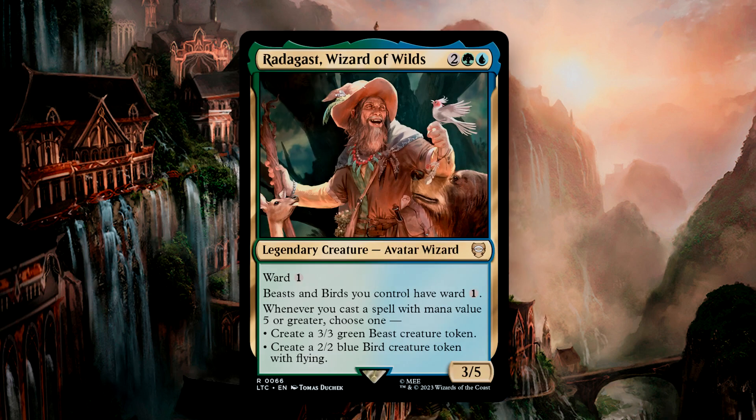Lastly, we have Radagast, Wizard of the Wilds, a 3/5 Avatar Wizard for 4-mana. Radagast has Ward 1 and gives Beasts and Birds you control Ward 1. Whenever you cast a spell with a mana value of 5 or higher, you create your choice of a 3/3 Green Beast token or a 2/2 Flying Blue Bird token. I prefer this over Gandalf, though both are heavily slanted to be in a deck of their own. That aside, let's look at some of the best new cards from this pre-con.